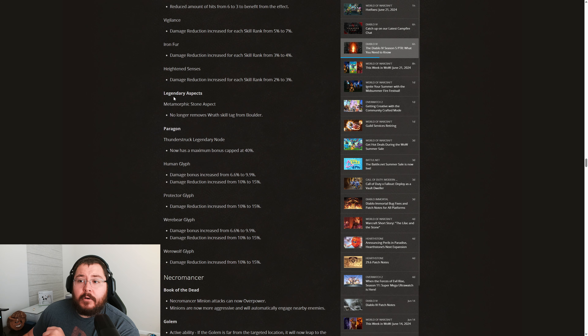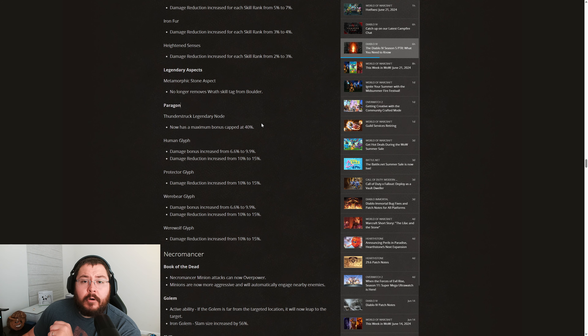Then on to Legendary Aspects — the Metamorphic Stone Aspect no longer removes the Wrath Skill Tag from Boulder. This is a nice change because the Dolmen Stone Amulet gives ranks to Wrath Skills, which Boulder would miss out on when the Wrath Skill Tag was removed. However, we've seen no damage increase for Boulder in the above patch notes, so unless we get a similar damage increase, it won't really matter — Boulders are going to hit incredibly low damage and no one is going to be using a Boulder cannon build.